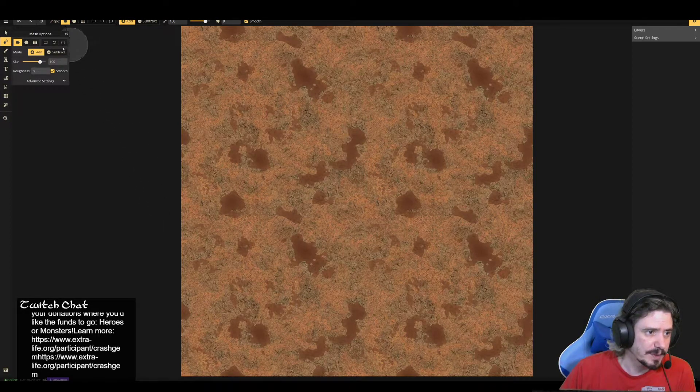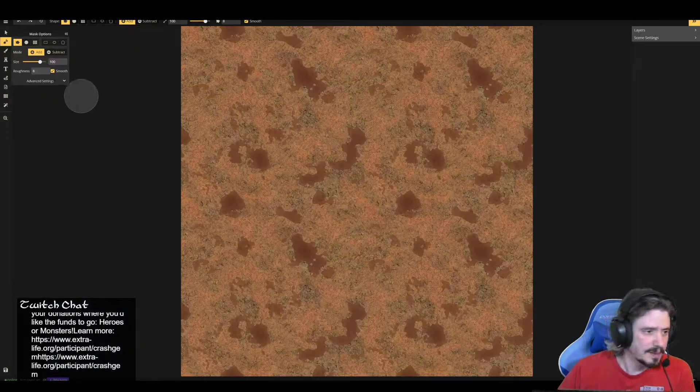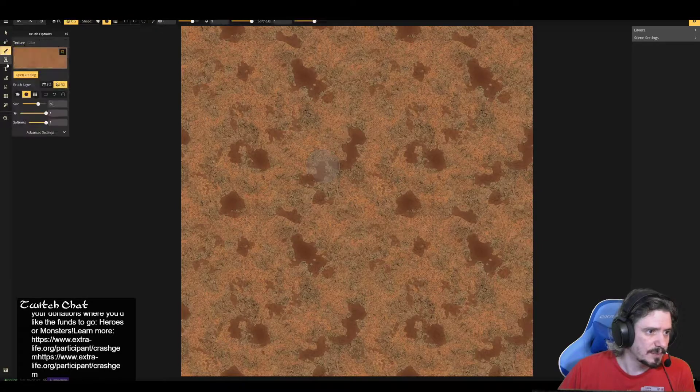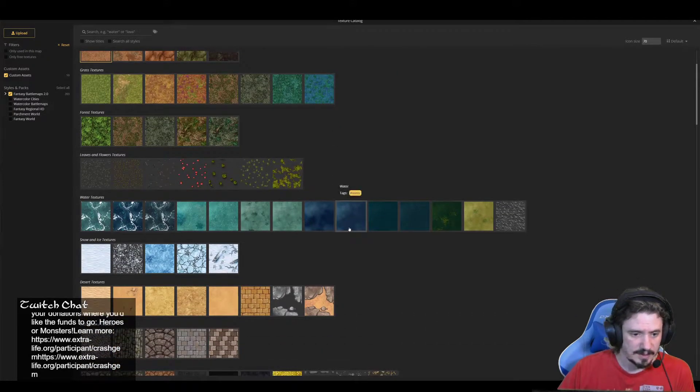That was fast. All right, this is just a big water map so it shouldn't be too bad. It's blue, there are some hands, some chains, and a big whirlpool. Doesn't seem like it's going to be that hard. Let's go to the paint — we're in the background — and we're going to grab some water.